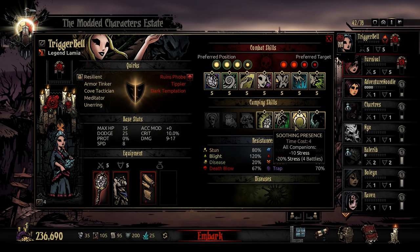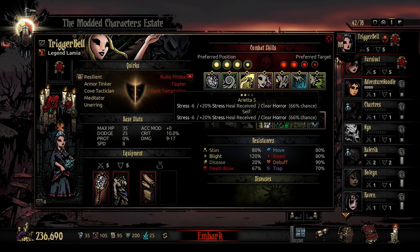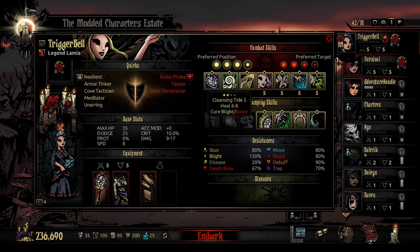Using Soothing Presence to soften the blow of when she drops the Veil and pops Snake, using Arietta to calm things down after she does, realizing the power of a decently sized heal which can be buffed with trinkets, a decent stress heal which can be buffed with trinkets, and the added utility of a cure — just an all-around really sound modded class.